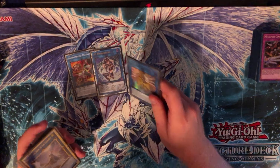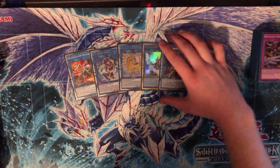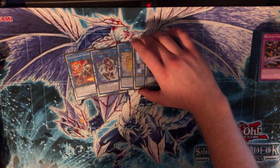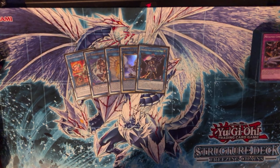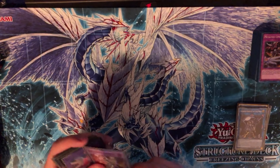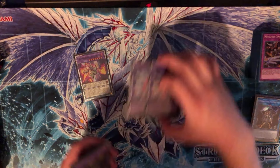Moving on to the extra deck — for link monsters we're playing one Amalgam, one IP Masquerena, one Knightmare Unicorn, one Appaloosa, and one Underworld Goddess. You could definitely swap a couple of these around — Access Code Talker, Borreload Sword Dragon, or Link Ribo are all options. The link monster lineup is pretty flexible overall.